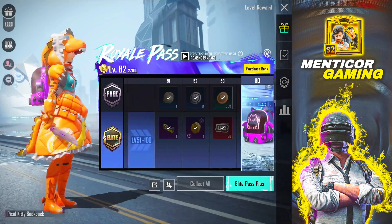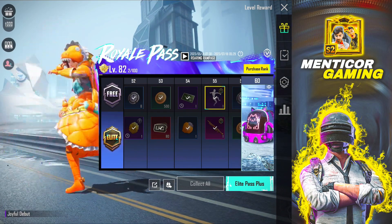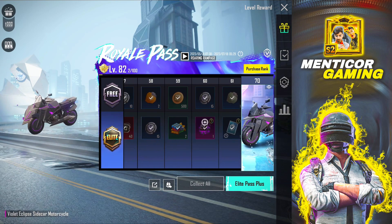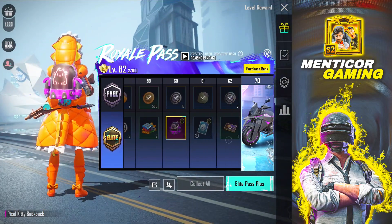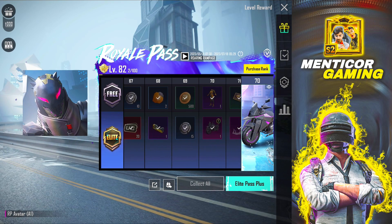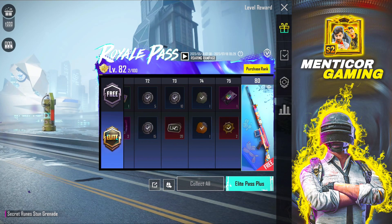In one Royal Pass you can basically take two materials. So you get to see these scraps. In three Royal Passes you will reach Glacier Level 3. After that, you get to see this LMG skin, which you can see the whole finish. After that, this back skin is very small — my personal favorite. After that, you get to see this set for free.